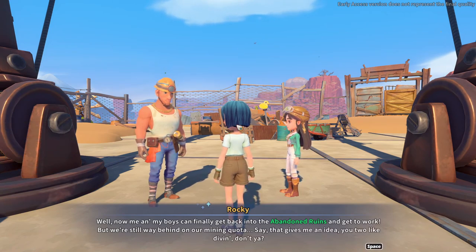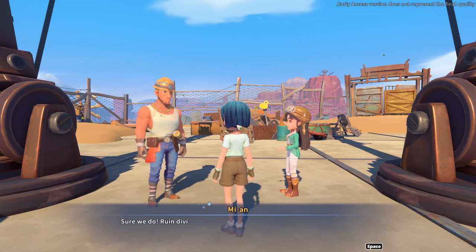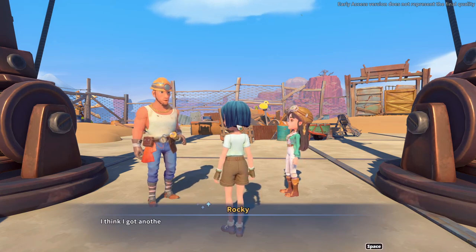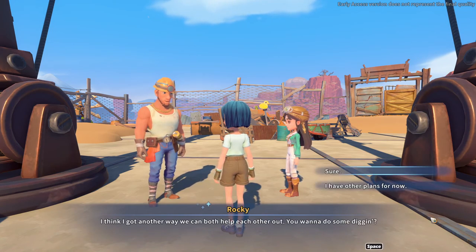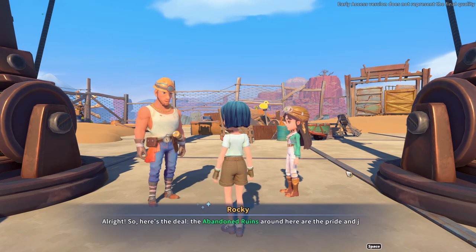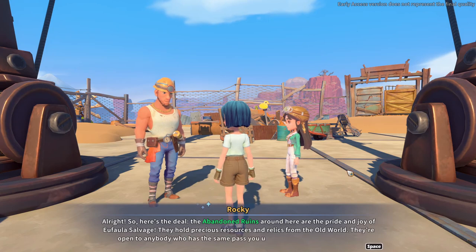That gives me an idea. You two like diving, don't you? Probably? Sure we do. Ruin diving is what builders do best. Well, that and building. I think I got another way we can both help each other out. You want to do some digging? Sure. So here's the deal. The abandoned ruins around here are the pride and joy of Eufaula Salvage. They hold precious resources and relics from the old world.